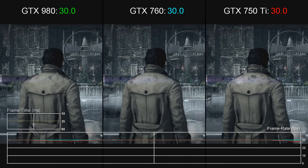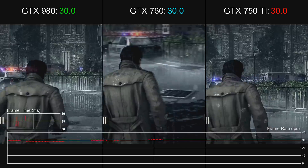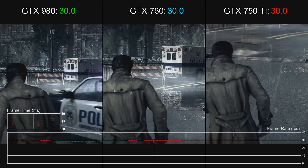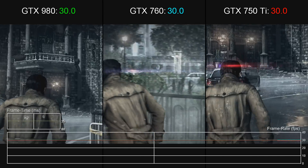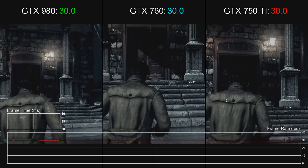Hey, Richard from Digital Foundry here looking at the PC version of The Evil Within. If you're watching this video you probably know that out-of-the-box this release is pegged to a 30fps performance level, a limitation that can be overcome via in-game console commands. However, if you run the game at stock settings with everything maxed, essentially you're getting the console experience with resolution and anti-aliasing the only real differences.